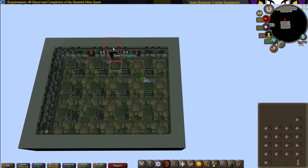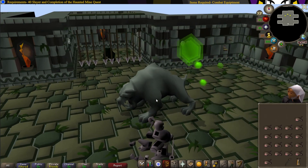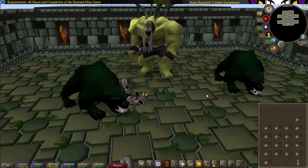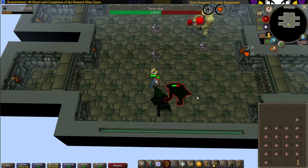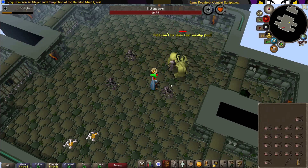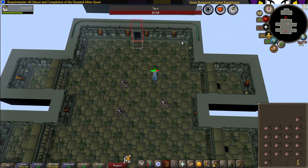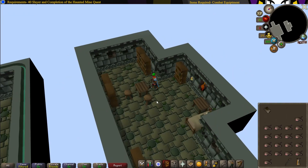Head through the northern path and we're in the lair of Tarn — get ready for combat. Once you've killed Tarn, kill his ghost, then head to the northern passageway and grab Tarn's diary.